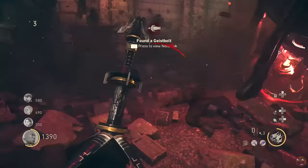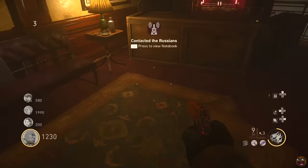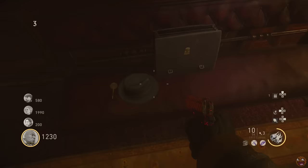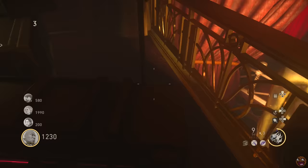A second Wonder Weapon build part can be found on the map in one of three locations. The first is in the cabaret — up the stairs on the right-hand side on this box. Before you move on, just to the left of the box there's going to be a small magnifying glass next to the briefcase on this bench. Pick that up because you're going to need it for later. Back to the battery.